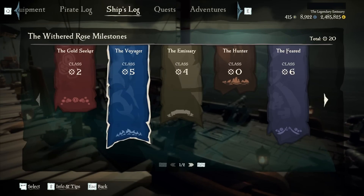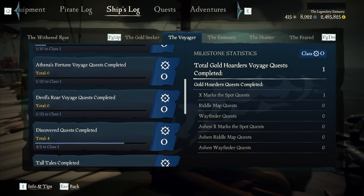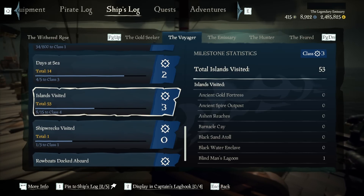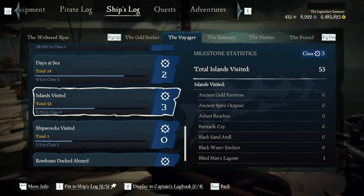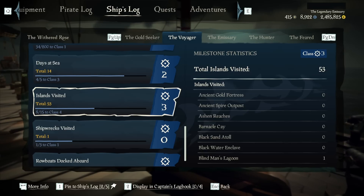So how milestones work is if we go into any of these categories — we'll use the voyager category as an example because it's one of the more straightforward ones. You'll see there's a big list of challenges. Beside them there's this little diamond thing with some lines — this is its class level. Most of them are zero, which means I've never completed them, but some like islands visited is three. Every single time I complete that challenge, the class will go up and the challenge will start over. I've already visited 53 islands with this sloop, which means I've completed the challenge three times, making it a class three challenge. Milestones won't ever get harder — no matter how many times you complete them, it'll always be the same amount of things you need to do.